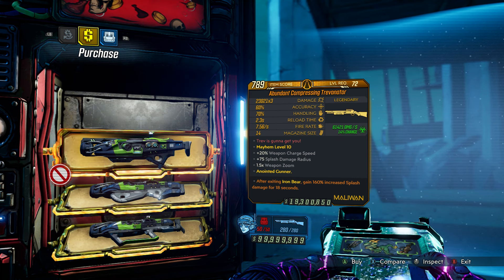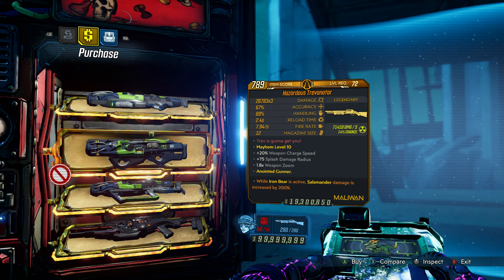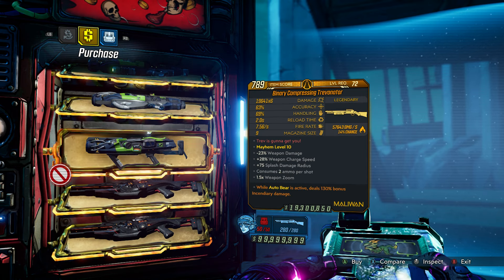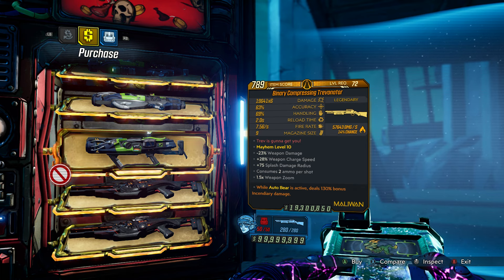Not a bad little anointment on it. This one is radiation and cryo — again, if you're using the Salamander, this is a pretty good anointment. And this one is fire and radiation. Good anointments.